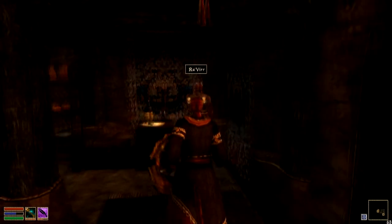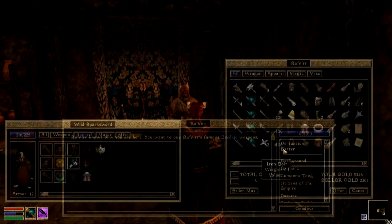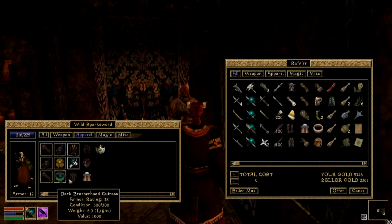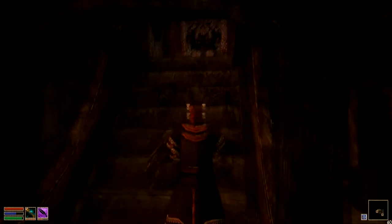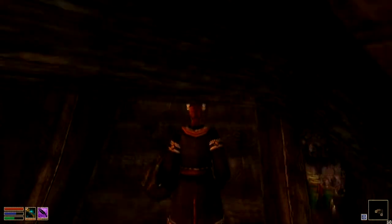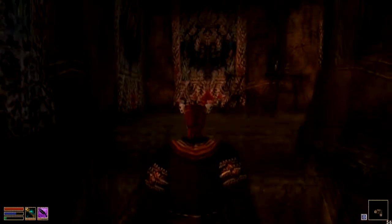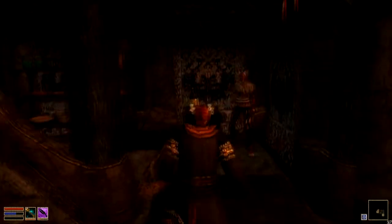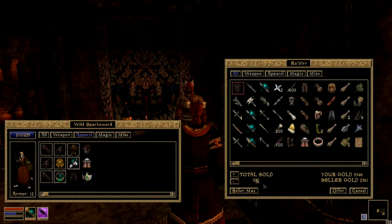Now a bit of advice on fatigue. My fatigue is full here at the moment. Let's take this item — value 1000 — and he's offered me 615 for it. Watch this. Just waste my fatigue by jumping. Now we're empty — and he only offers 527. So fatigue affects your trade prices significantly.